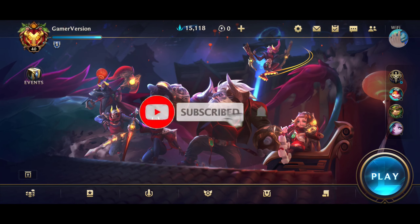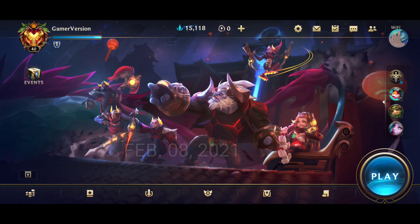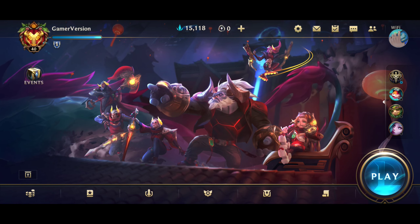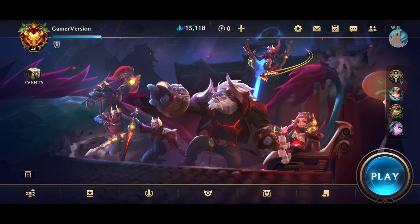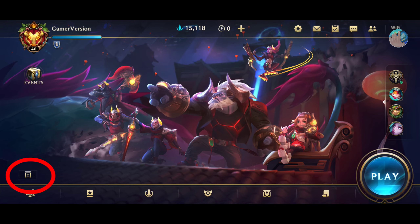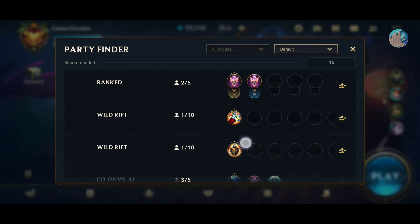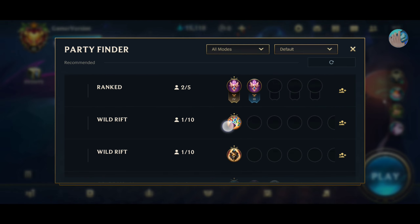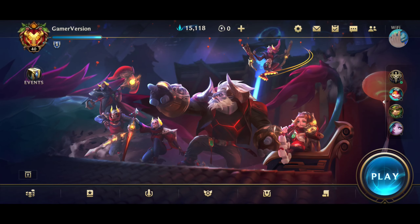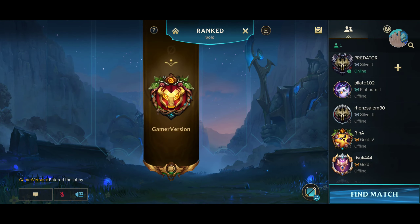Good gaming, gamers. Yesterday, February 8, when I opened my Wild Rift app it unpacked some resources from the 2.1 patch, and this happened. As you can see, when you click on the party finder, you will no longer see descriptions in the parties that are being formed here.